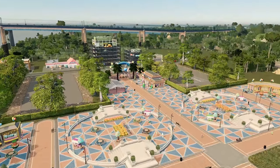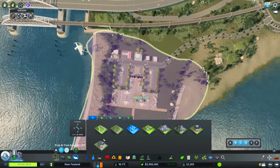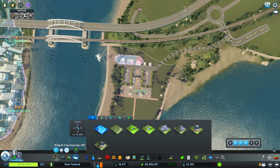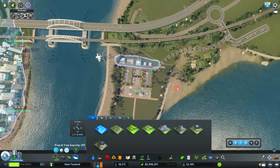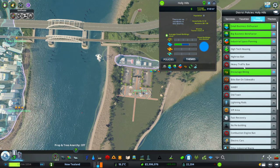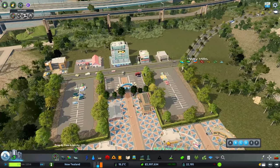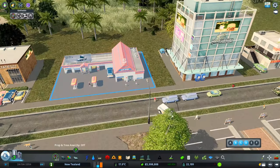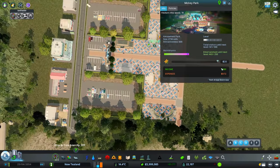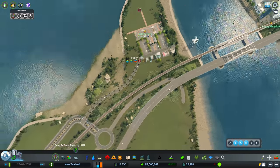I don't want any high-rises along here in this section. So I'm going to put a little small zone on there for now. Then policies, city planning, and high-rise ban — just for Holly Hill, just so we don't get buildings too big. And wow, so many people are coming to Mickey Park — 141 already, and we haven't even got any buses or anything like that.